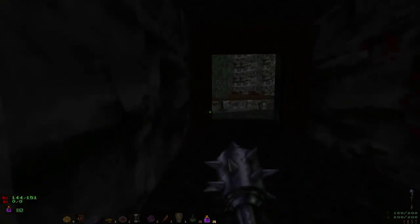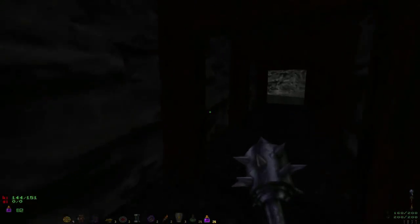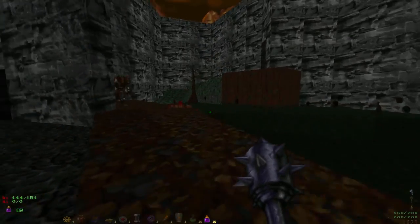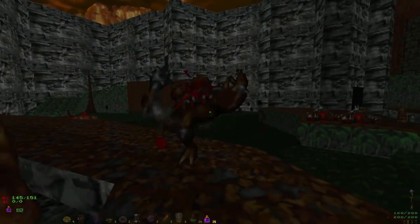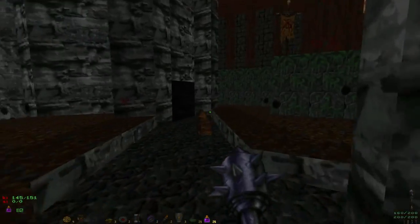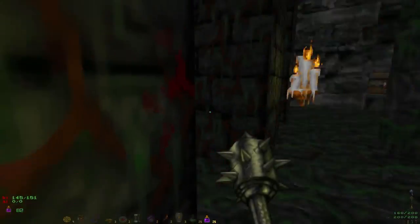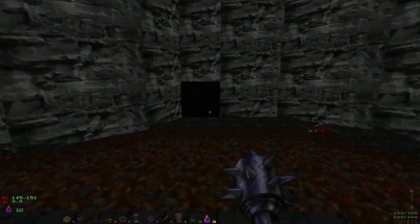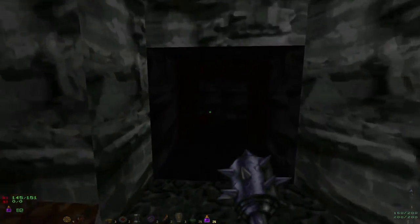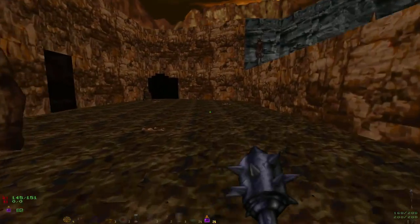This is where Hexen really becomes a different game, especially from games like Doom which everyone's used to. You're in this position where you're thinking, 'there must be something I've missed.' In Doom it's just: you need the blue key, go and find the blue key, it's on this level. Not so here. In Hexen it could literally be anywhere — it could be in any of the three levels we've already found, or indeed in a completely different level.